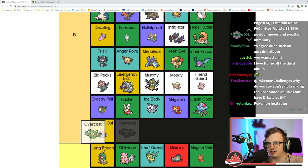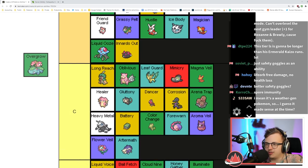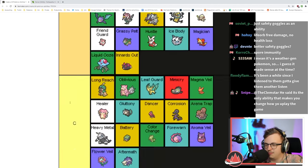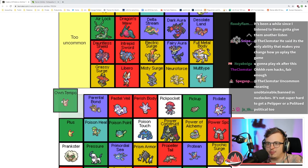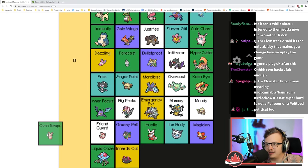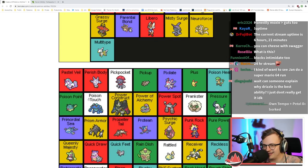Overgrow will be ranked the same as Blaze but worse because Grass types aren't as good as Fire types. Own Tempo — immunity to confusion is okay sometimes. Parental Bond is too uncommon.